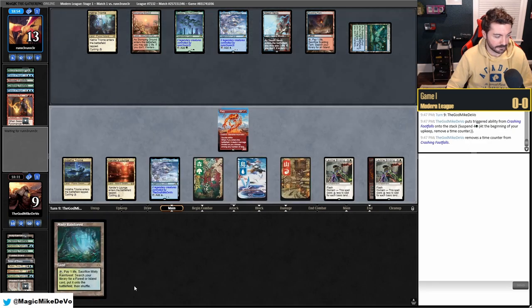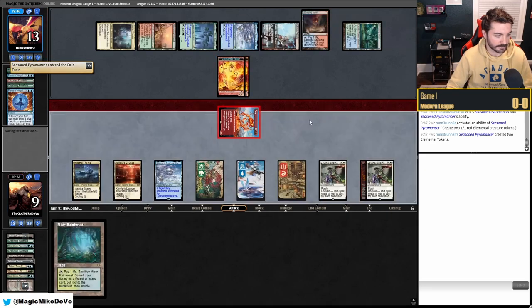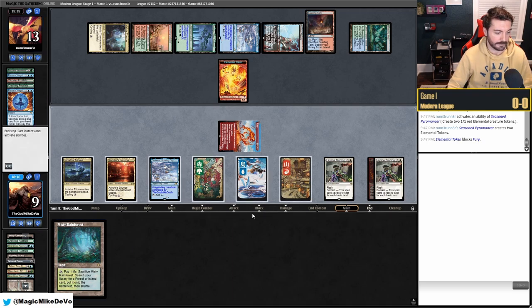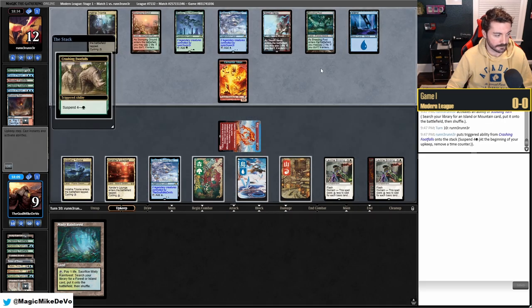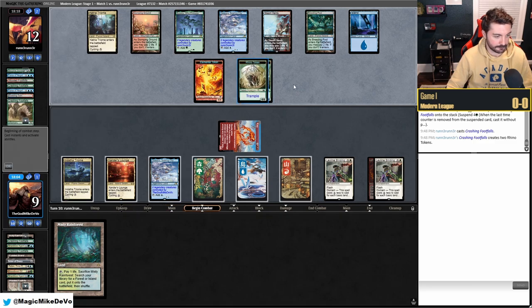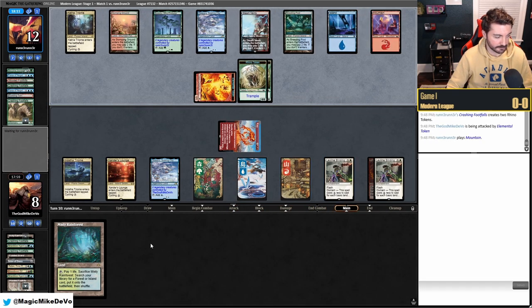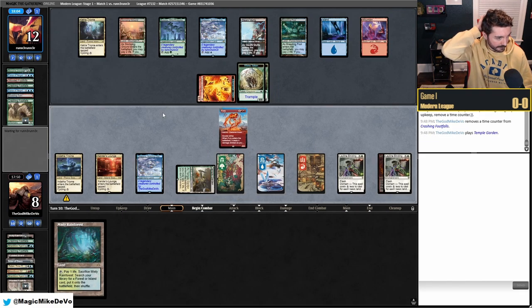We attack for six and they chump block. We hold our fetch land since as an opposing Rhinos player it could be anything, and we don't need to thin our deck. They go to 12, draw an Island, and cast their Shardless Agent. We would have loved to draw a Teferi. Their Rhinos are coming a turn behind — we really need a big draw. A Shardless Agent would be best.